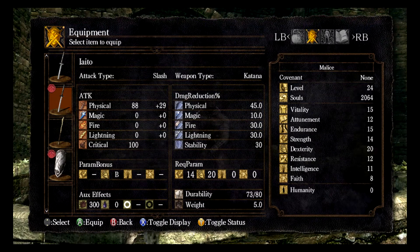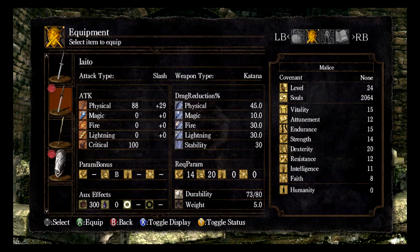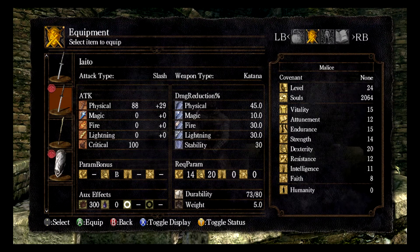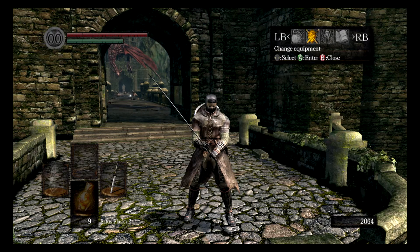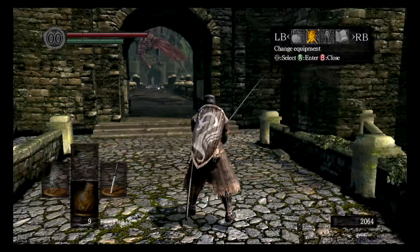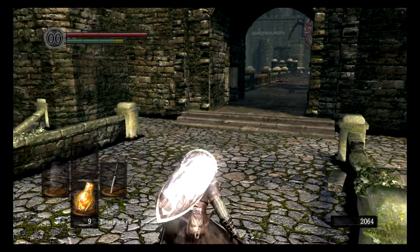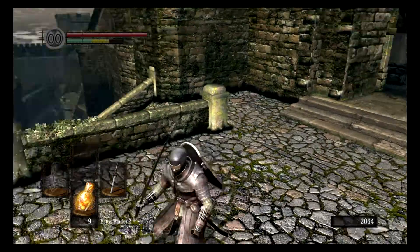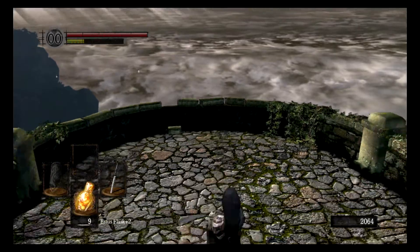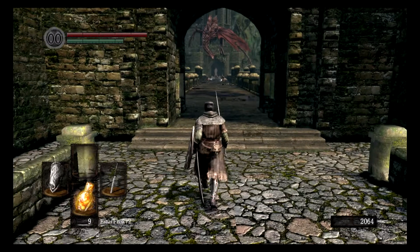Anyway, this is the Iato — this is the katana. It is very different from the other katanas that you can get, which is actually four total katanas in the game. The first one you can get is the Uchi Katana. The second is the Washing Pole, which is a very long sword — just think Sephiroth and you'll get the length. I like the Washing Pole. Then it's this one, the Iato, and the Chaos Blade, which is a boss weapon.